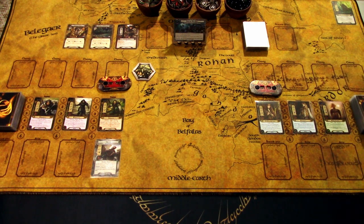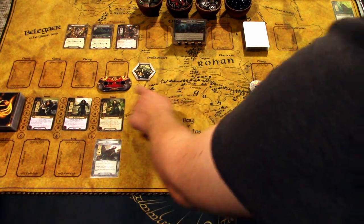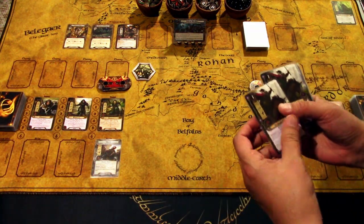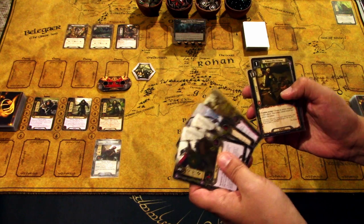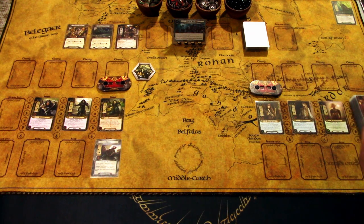We are ready to start. I'll draw my opening hands — I opted to take the Dunedain as the first player. After drawing six cards we get: Snowbourn Scout times two, Born Aloft, Descendant of Kings, Feint, and Ranger Provisions. I'll try to fetch the Steward of Gondor with these to get a good economy going early on. Also, the Iarion objective ally is in play, so if Iarion leaves play we lose the game — we must avoid that at all costs.